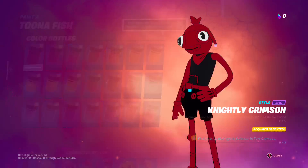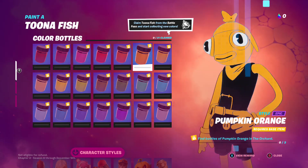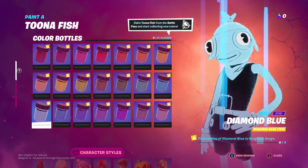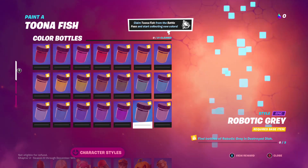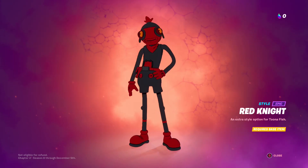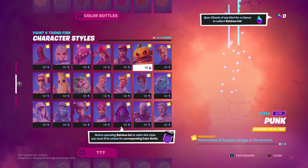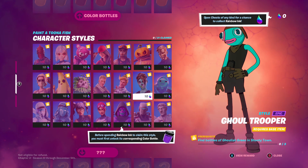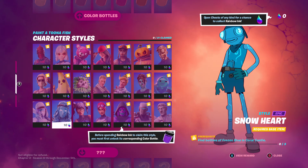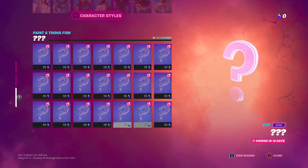Let's check out the Tuna Fish color styles — we've got Nightly, Crimson, and so on. Let's go through them all real quick. And then the character styles — these are color schemes based on old battle pass outfits. We gotta wait 15 days for the new ones to come out.